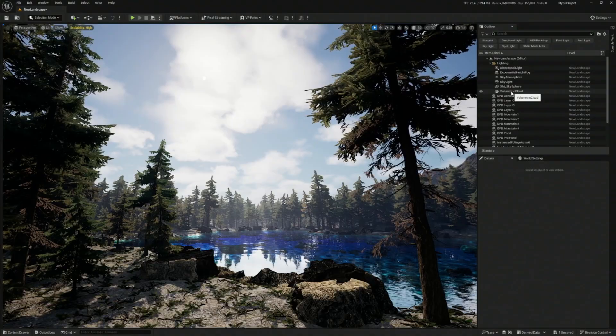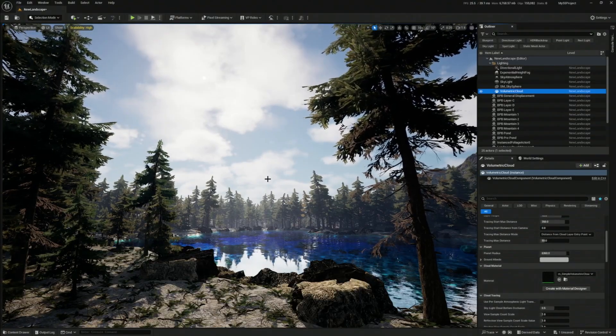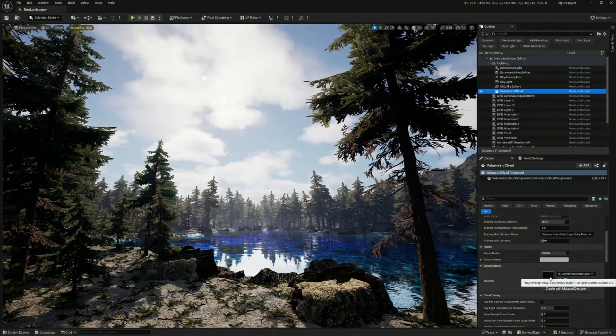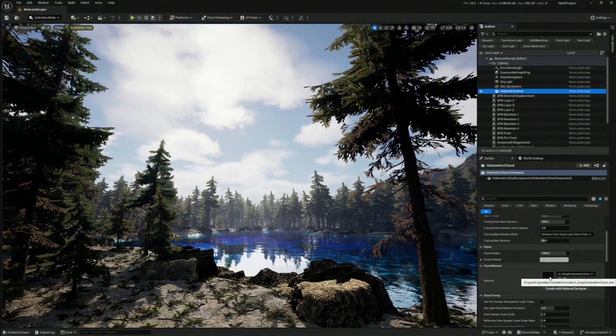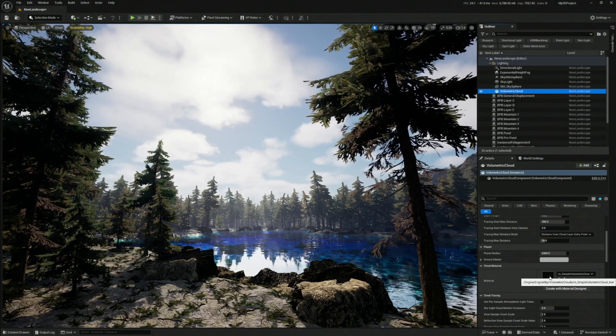Let's click here on Volumetric Clouds. You're going to say they are exactly the same as before, but they're really not. The actual material was reworked from the ground up, and now it makes sense. It used to be a lot of mumbo-jumbo with like 10,000 properties that made no sense.